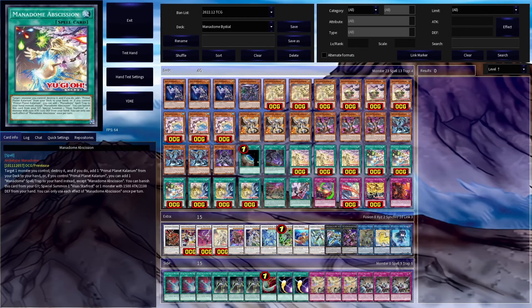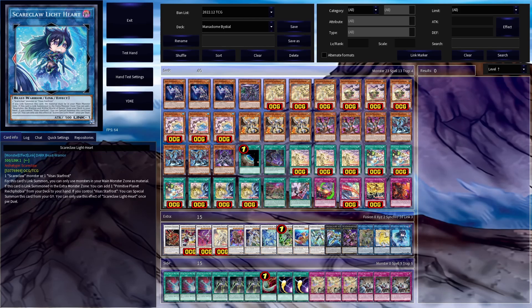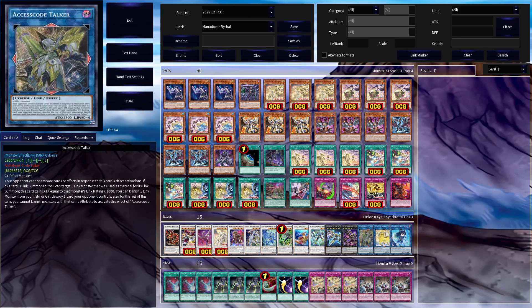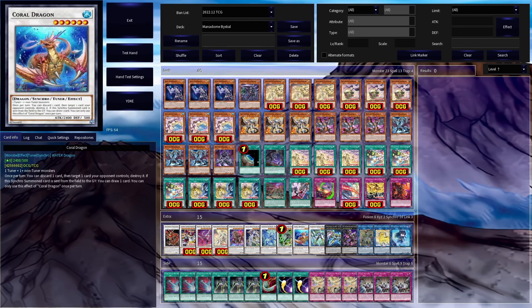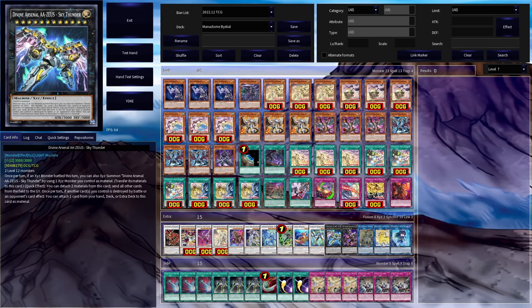The extra deck is where things get much more interesting. There are three Links, two XYZs, and an insane amount of ten synchros, but this deck never really summon-locks itself so you can use whatever extra deck cards you want as long as you can summon them correctly. For Links, Scareclaw Lightheart lets you extend through the Scareclaw engine and search cards. Unicorn and Access Code make OTK a little easier, and also make Twinsaw's second effect live. Wallow is included as the deck has plenty of ways to make level sixes — through the Bestials or the two level six synchros — and Wallow enables going into Zeus, a very good equalizer for making a comeback after your board is broken.